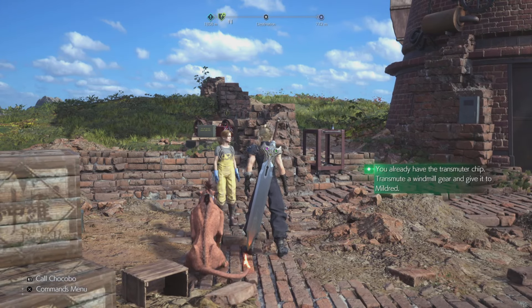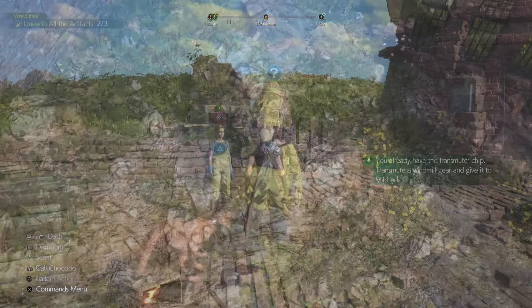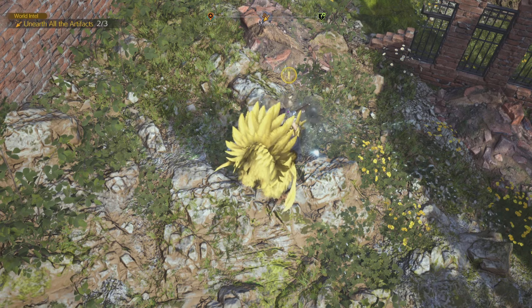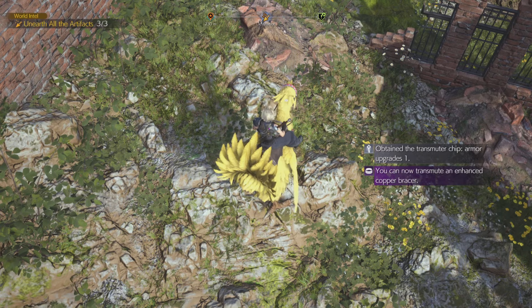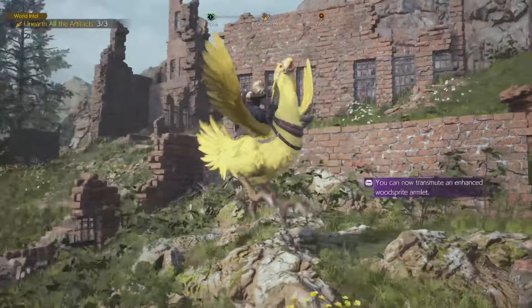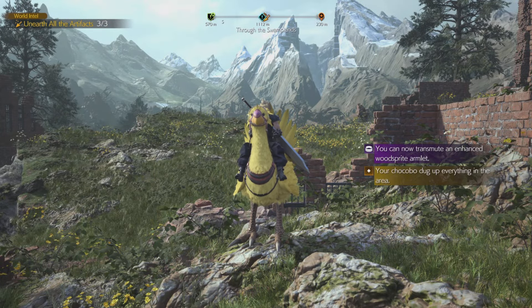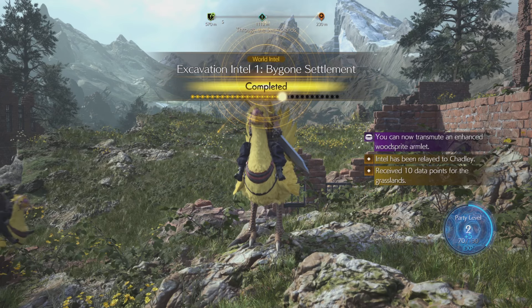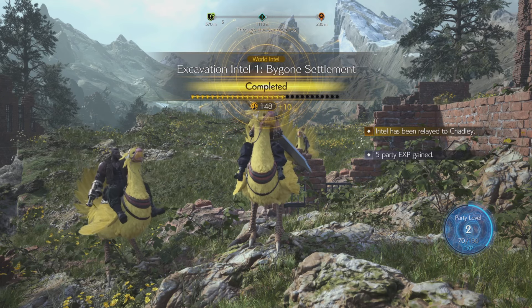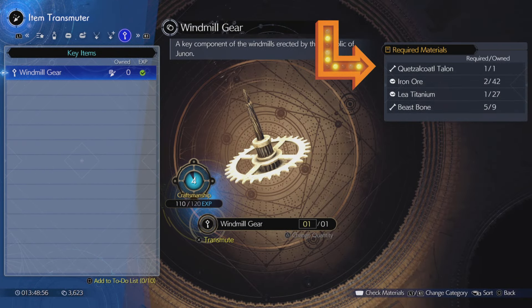The other one you're going to have to do a little bit of grinding for. If you want a transmuter chip, you're going to have to do the Unearthed All the Artifact quest. It's going to be the very first world in Terra where you see the little digging. You're going to use your chocobo to find these hidden little objects, and you'll get a transmuter chip as a reward.